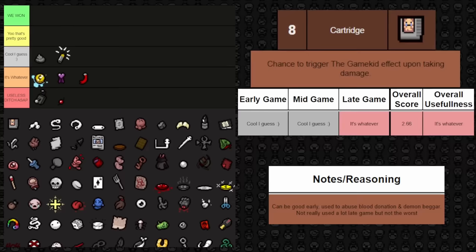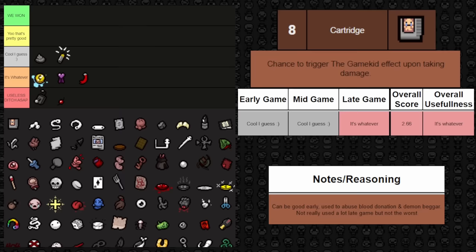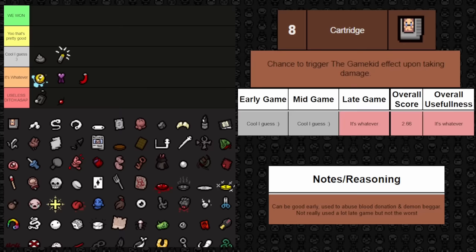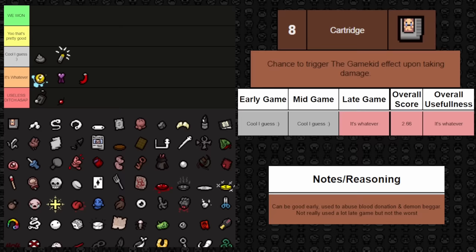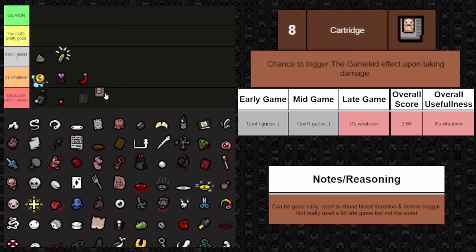Next one is Cartridge — it gives a chance to trigger the game kit effect whenever you take damage. It can be okay mid and late game when you're only taking half hearts of damage, because you can abuse blood donation machines, demon beggars, and anything that uses your hearts. It can also help with room clear in a pinch. But it's just a chance, so it's not going to help all the time. Overall, it goes in whatever.